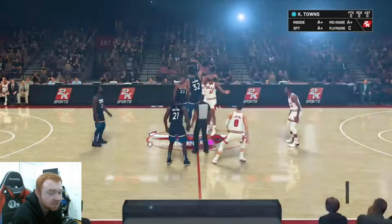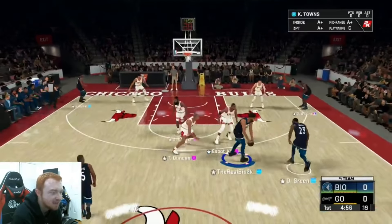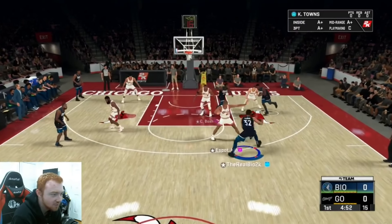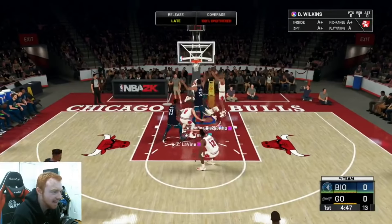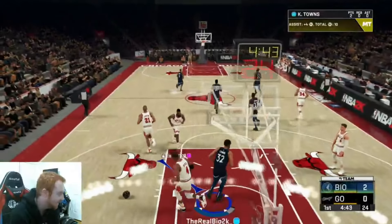We are doing tip-off here and my opponent actually has a pretty good team. He does have a Galaxy Opal Tim Duncan and Chris Bosh in the post. Very interesting stuff. Towns gets an easy dunk right there — that's what I want to see.